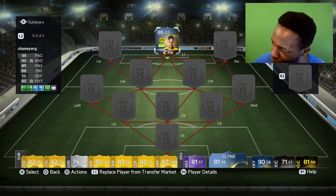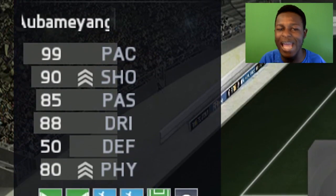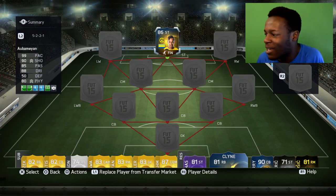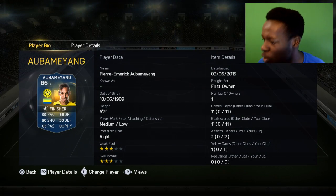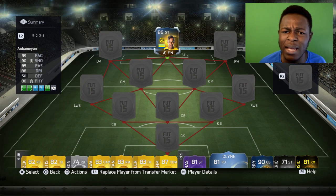Hey guys, it's T-Mac signing in and today I'm going to be bringing you an OP squad builder, showing you one of the sweatiest teams you're ever going to see in FIFA 15. I finally packed that TOTS Aubameyang. I said in yesterday's video if I pack him I'll build a squad around him, and that's exactly what we're doing today. Aubameyang has 99 pace, 90 shooting, and 88 dribbling — he's an insane card, and he's first owner on this account.